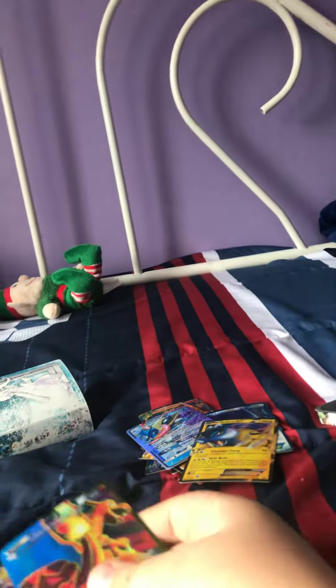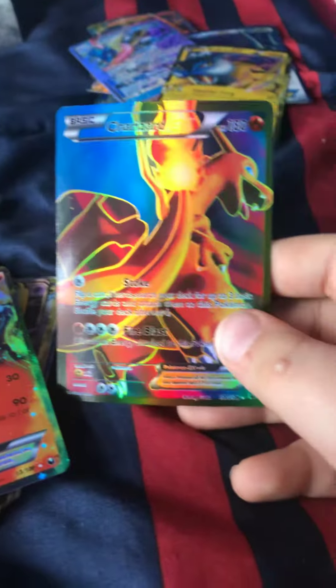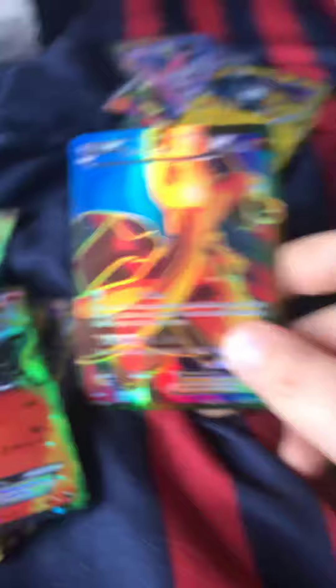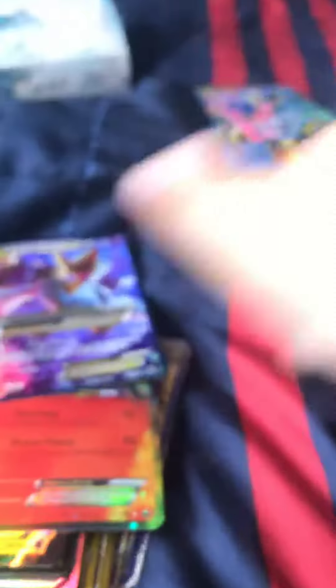Raikou EX. I only have a fake Greninja. Charizard EX — can't see that because of the flame.